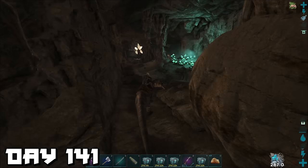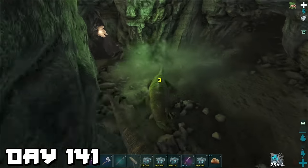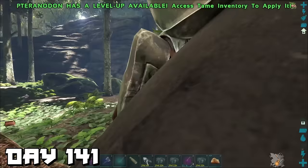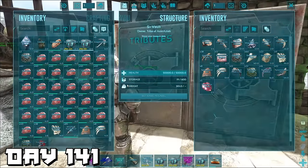Day 141 — we're back in the easy cave again, and this time we finally get ourselves a megalania. I'm pretty sure ARK has a rule: if you're looking for a dinosaur you'll never find it, but if you're not looking it'll be everywhere. So now we can return to base in peace and add megalania toxins to our collection.